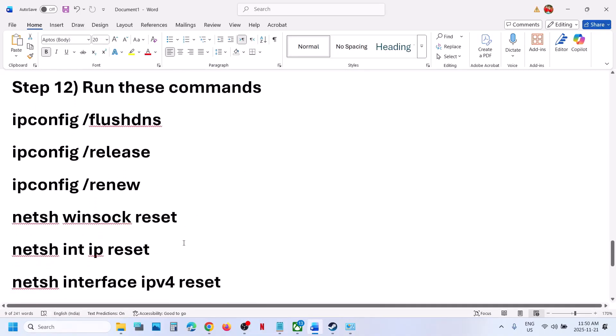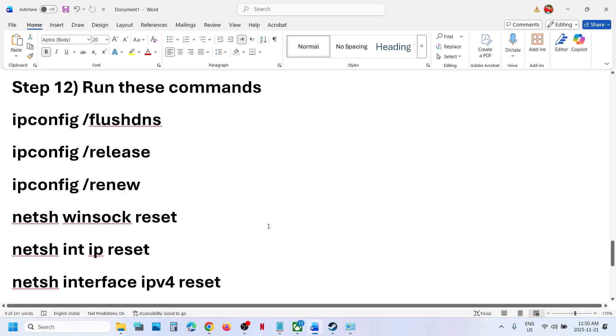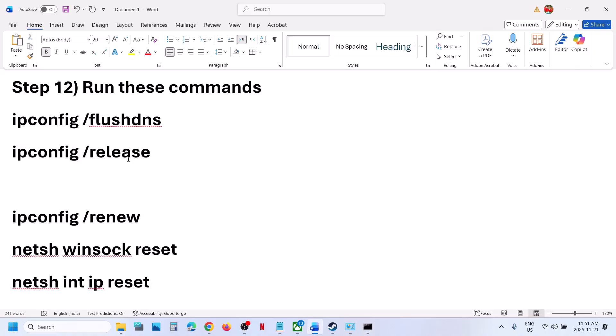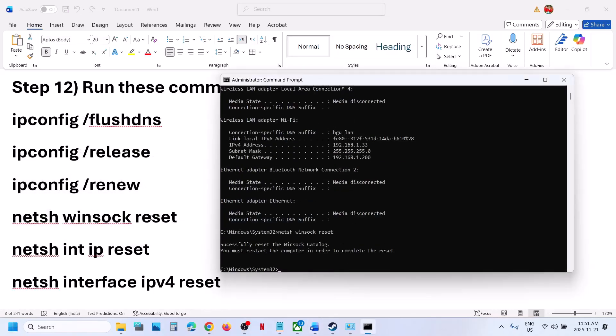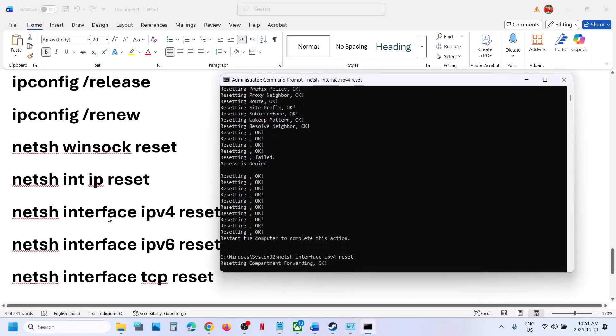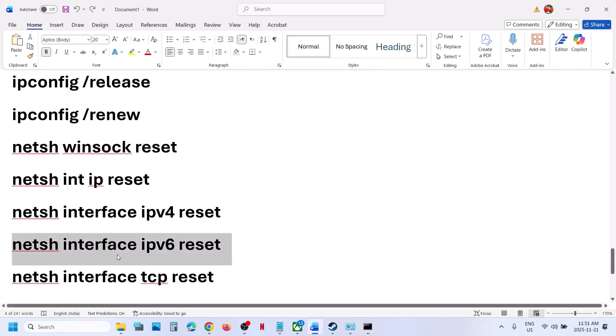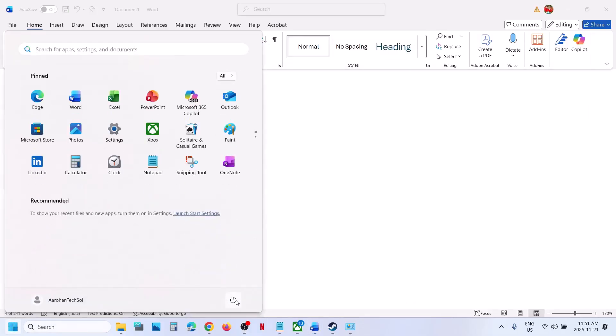Now run the network commands provided in the video description. Type 'cmd' in the Windows search box, right-click on Command Prompt, and select Run as Administrator. Click Yes to allow. Copy the commands from the video description, paste them into the Command Prompt, and run all commands one by one. Once finished, close Command Prompt, restart your computer, and then check.